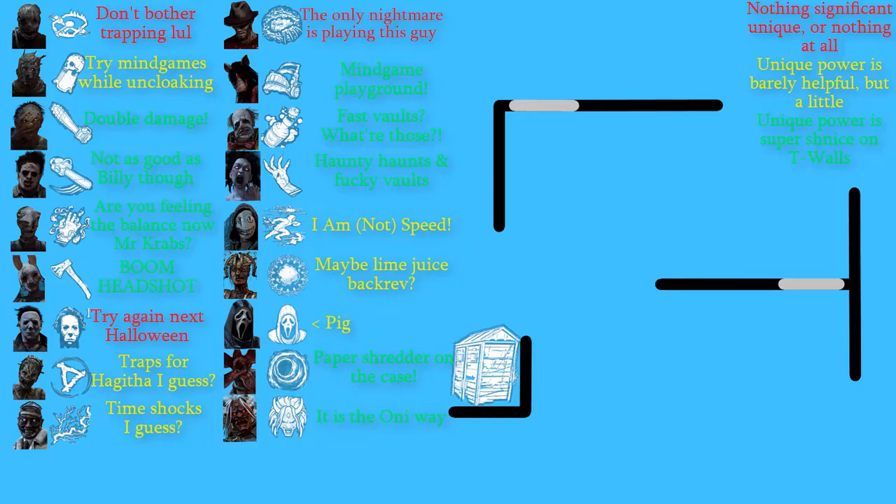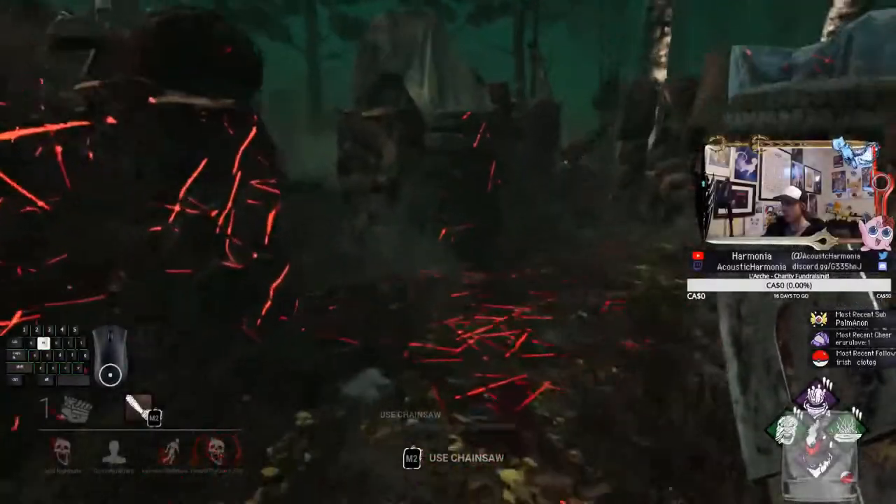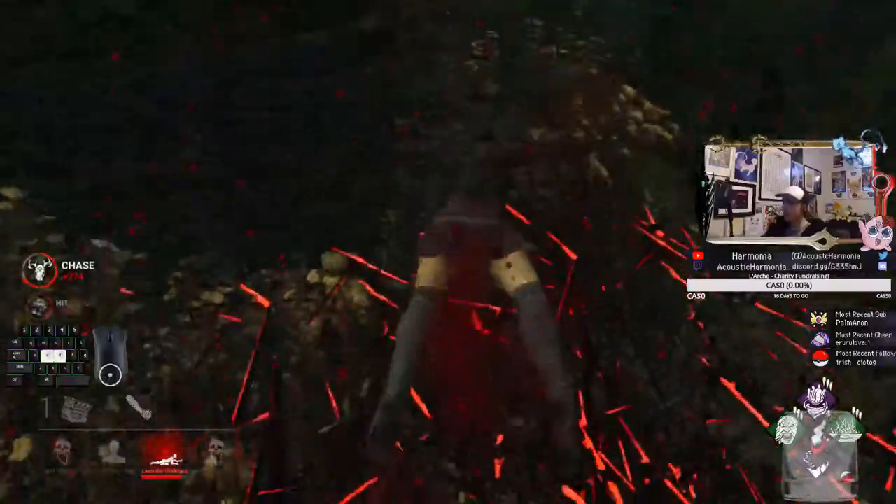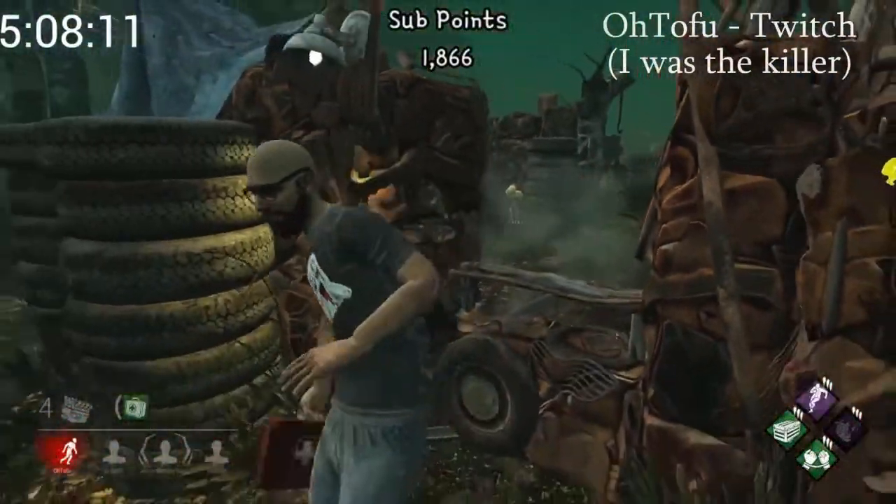That's pretty much where I've gotten when it comes to killers who have a unique edge on T-walls. There's one more mind game I want to discuss — I call this Tofu's mind game, as it was created by Otofu, so credit to him for this trick.